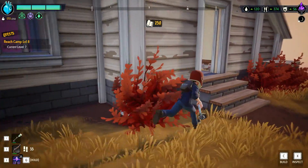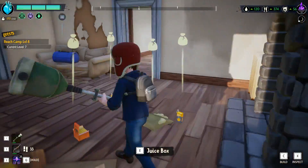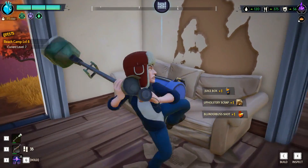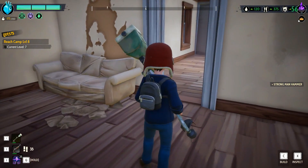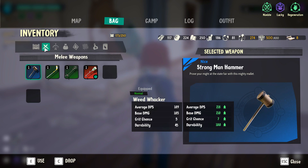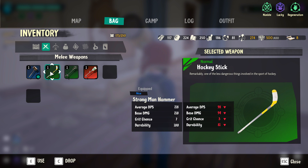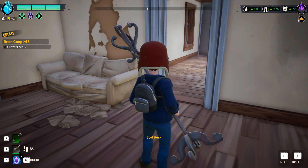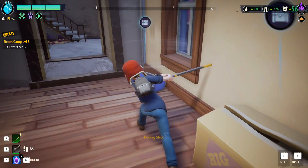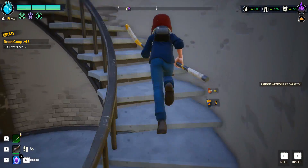Thank you. Let's get up here. Oh, there's a couple things in here too. Got some more. Strong man hammer — is that good? 218. Oh, that's awesome! Let's equip the worst thing right now while we hit this — it's not worth losing durability on a really good weapon.